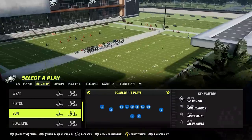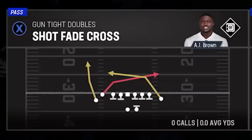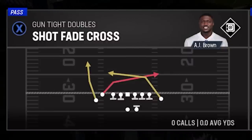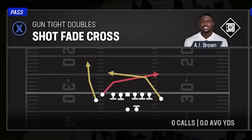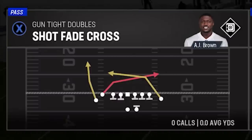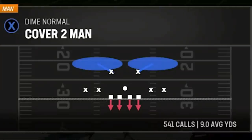The first play is only available in the Pittsburgh Steelers playbook and is called the Shot Fade Cross. I saw an opponent running this against me not too long ago and had a hard time stopping it, which is why I wanted to cover it. It has some effectiveness against man coverage but is also very good against zone coverage. Let's pick the Shot Fade Cross with man cover 2 on defense.